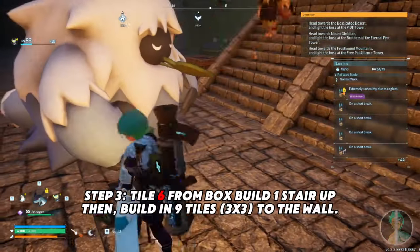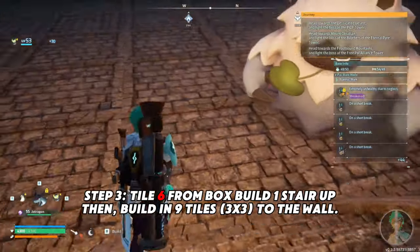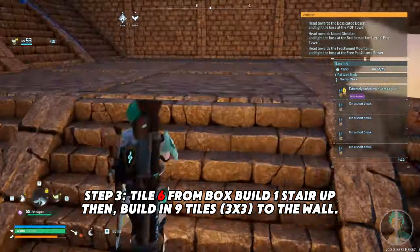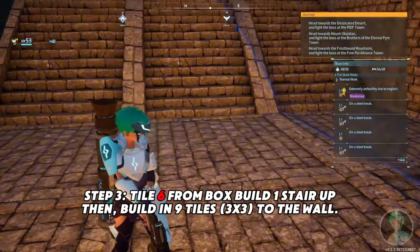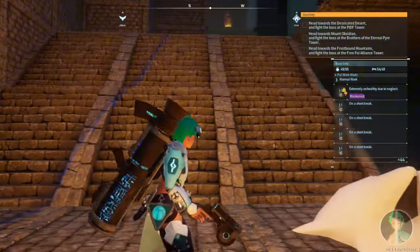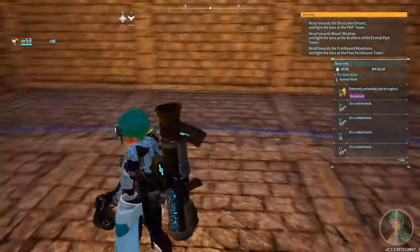On tile six you build up one, and you build three staircases adjacent to each other — not upwards. Then you fill out the area to nine tiles, just three by three, and then you go up two tiles for stairs and build all the way left and right so it looks like a pyramid shape.